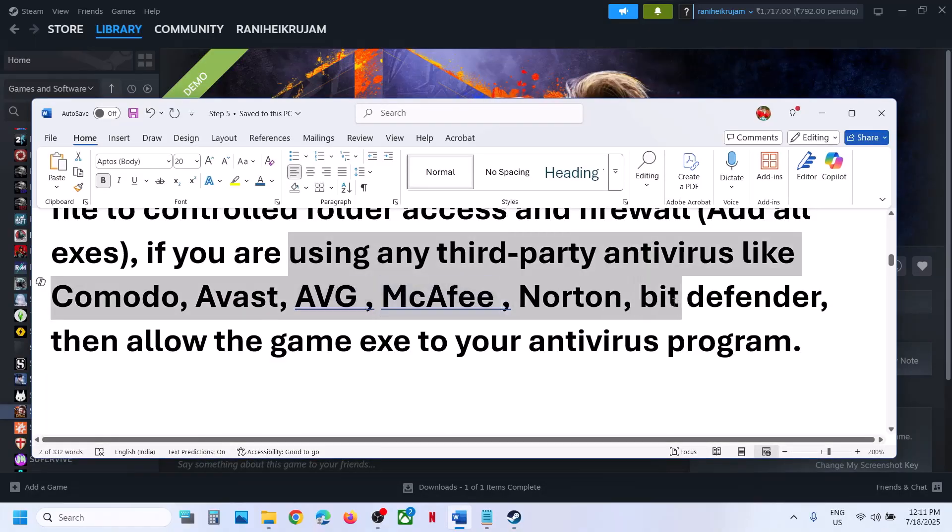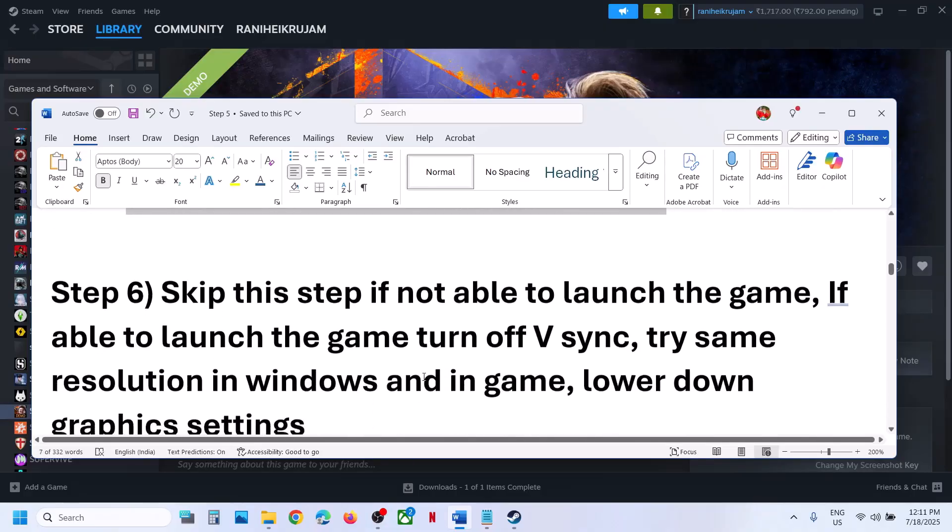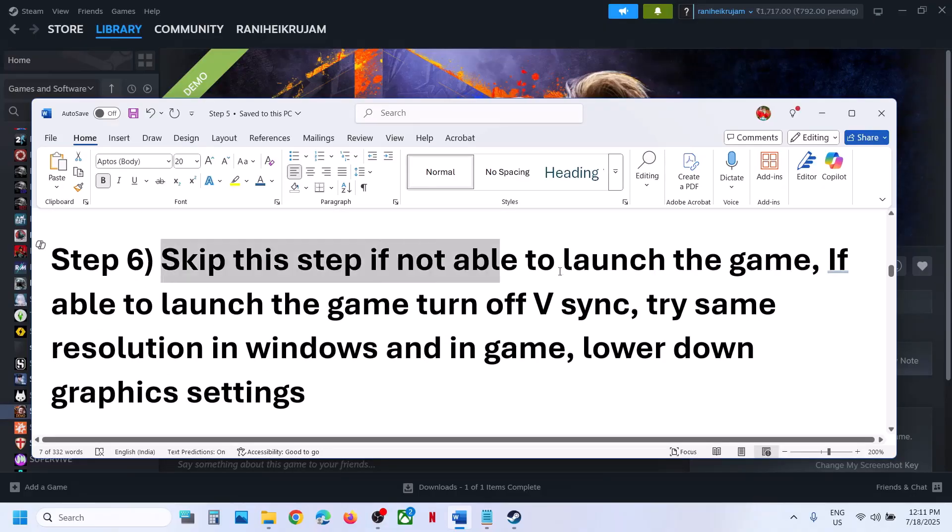If still not working, and if you are using any third-party antivirus like Avast, Norton, Bitdefender, McAfee, or whichever antivirus program you have, allow the game EXE file in your antivirus program. You can skip this step if you are not able to launch the game.